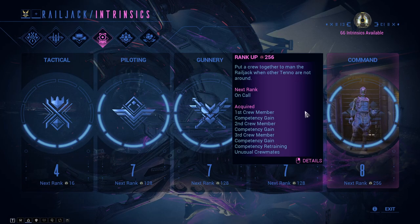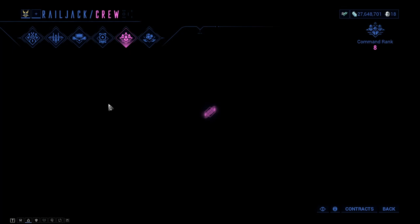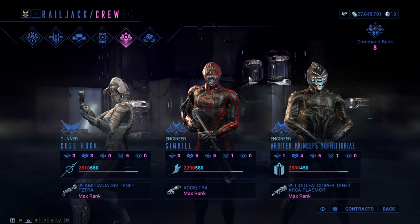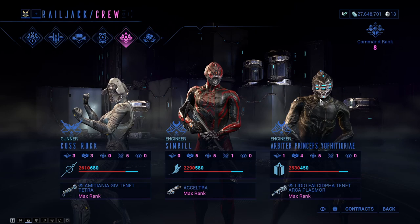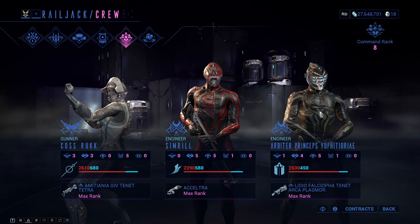For Intrinsics, I have Command at Level 8 and everything else at Level 7 except Tactical. For Crew Members, I have two and I'm running two Engineers. You get Crew Members by going to Fortuna, then to Ticker, and buying yourself some Crewmates. These are really important if you're playing solo, since you'll sometimes be leaving your Railjack unattended.